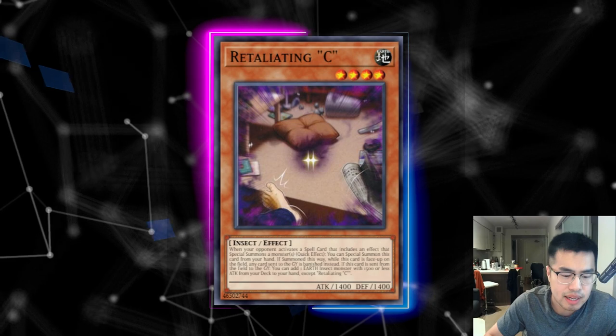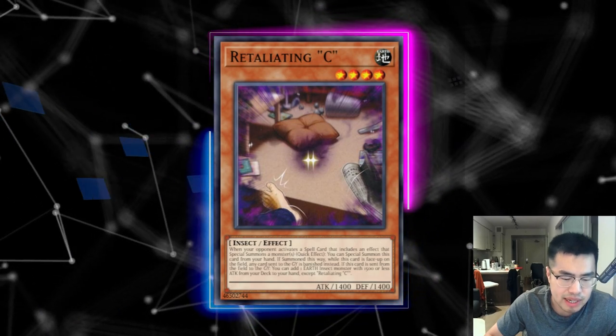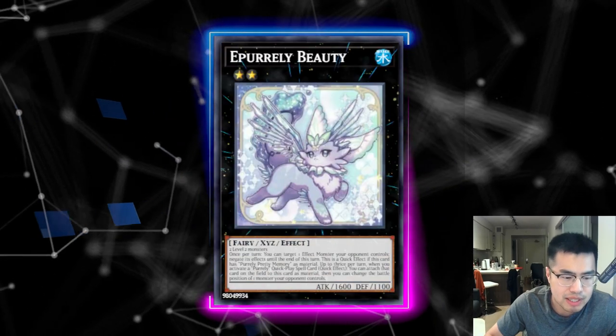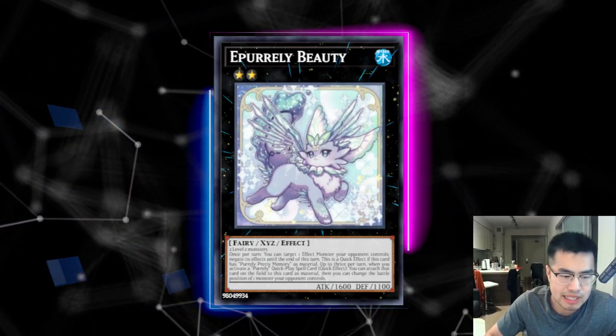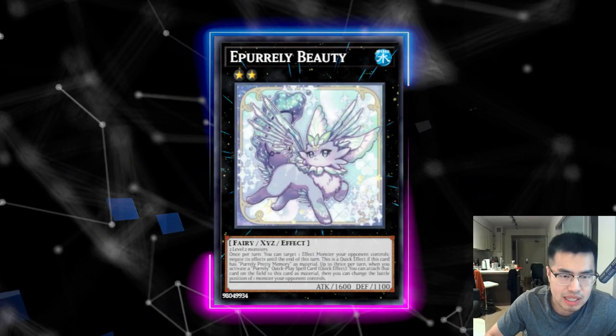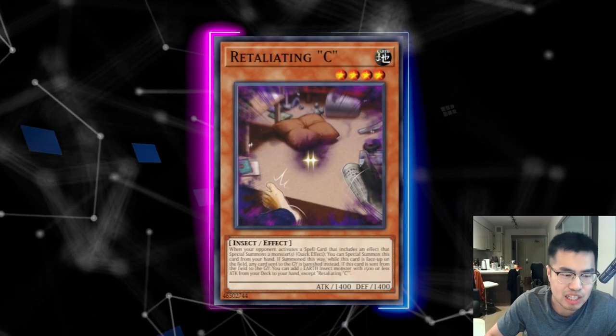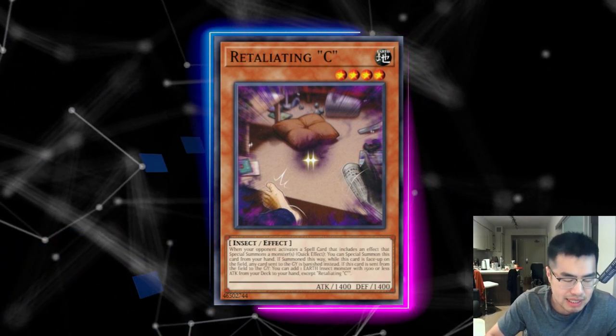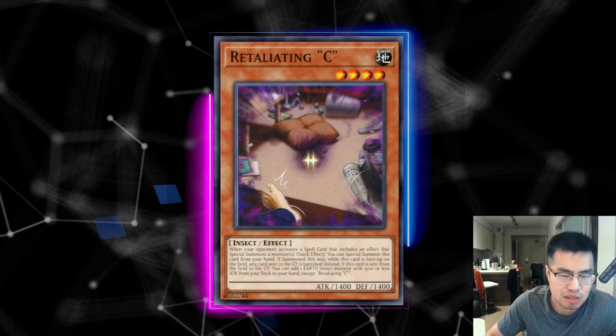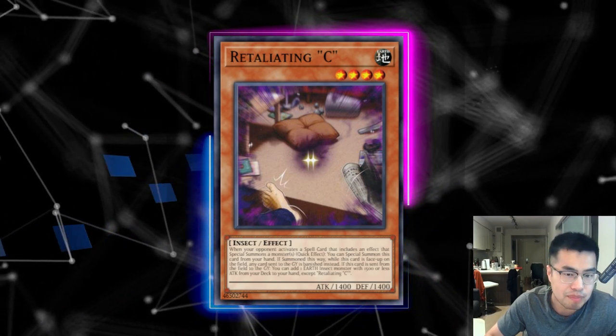Obviously they do have a generic way to get rid of it — E-Purely Beauty, using its effect to negate Retaliating C and then attaching it to that body by sending something to the graveyard. But it still gets a little bit of value. It's not super game-breaking by any means, but it's decently good, and if they don't have access to Beauty, it could really be a harsh punishment for them.